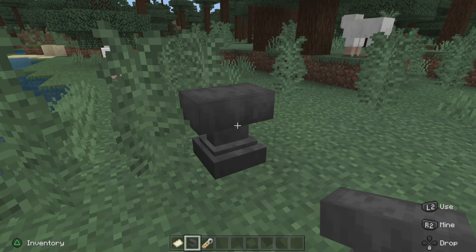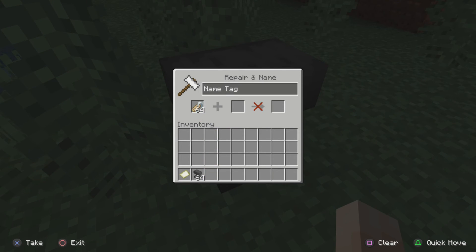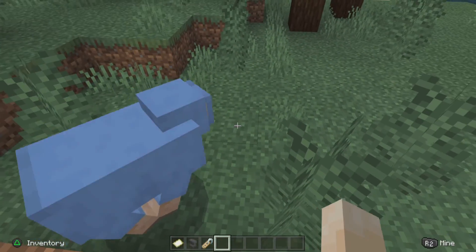Now put the anvil down. Then put the name tag in here. And then write Jeb — make it jeb underscore. It's gonna cost one level. Then get it and put it on a sheep. And it's rainbow.